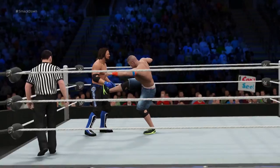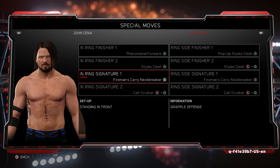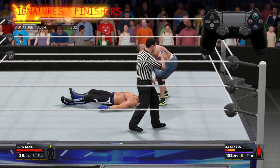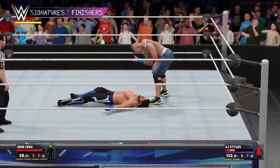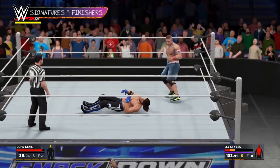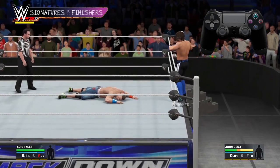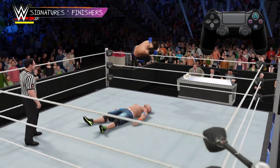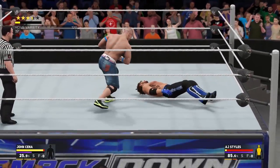Every time you do an attack or a reversal, you're building up momentum. When you reach 100% momentum, you unlock your superstar's signature move, and 150% unlocks a finisher. To perform one of these, press triangle when prompted. Because every superstar is different, you'll want to know what positions your signatures and finishers can be performed from. You can always check this in the pause menu under special moves. These moves are very powerful and make it much easier to pin or submit your opponent. Once you've pulled off a finisher, it's the perfect time to try and pin your opponent.